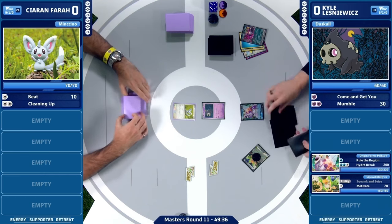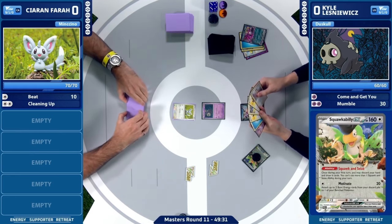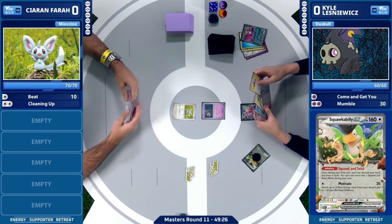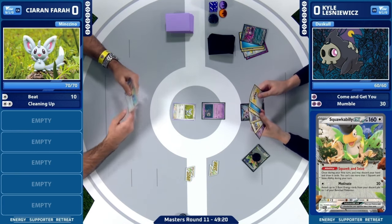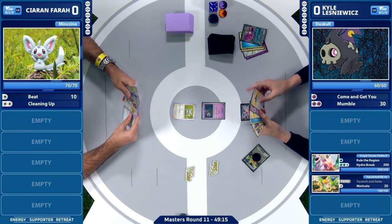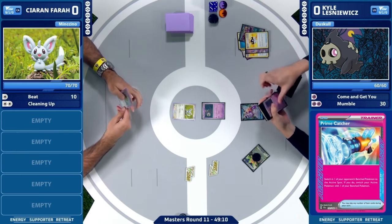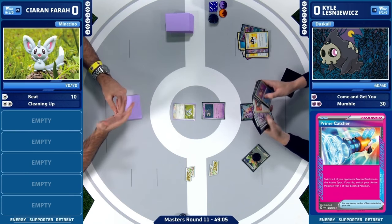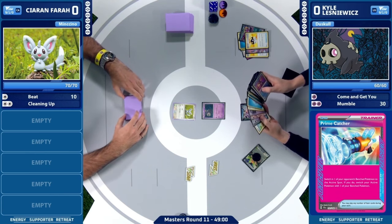Throwing away that initial hand there, a couple of cards into the discard pile. Fresh new six cards on Kyle's initial turn. We already have an Origin Form Palkia V on the bench as well with a Dusk Olan active. Unfortunately, one of those cards was the pink card — an A-Spec Prime Catcher hitting the discard pile early. It's not exactly where you want to see that, especially when you're trying to target down some of those resources. In this matchup, maybe you can target down that Archeops, put some pressure on that with the Dusk Noor, and then combo that with a knockout and leave your opponent completely stranded, depleted of energies.